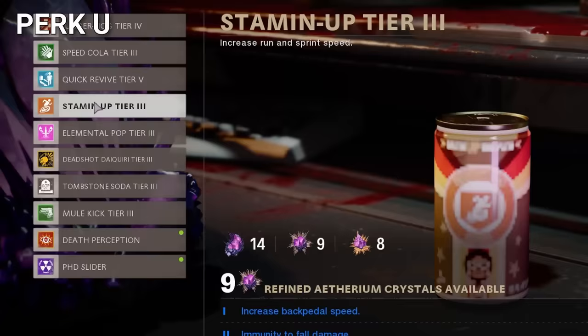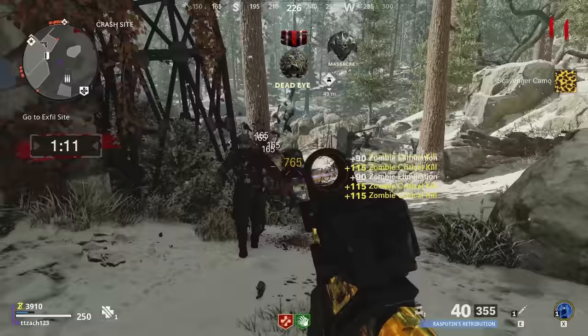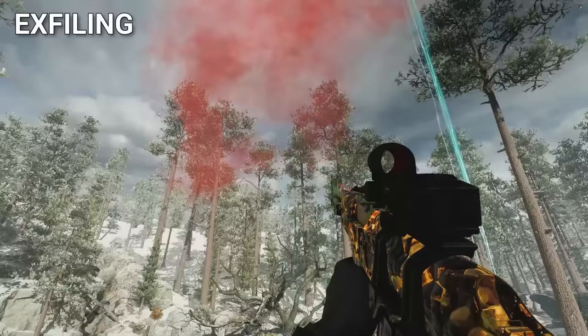No perk limit was something that players had been asking for for years, and Treyarch finally delivered in Cold War Zombies. Something else they added in Cold War was X-Filling. Players were extremely skeptical of this when it was first announced, but now it's one of the favorite additions that Treyarch has ever done.